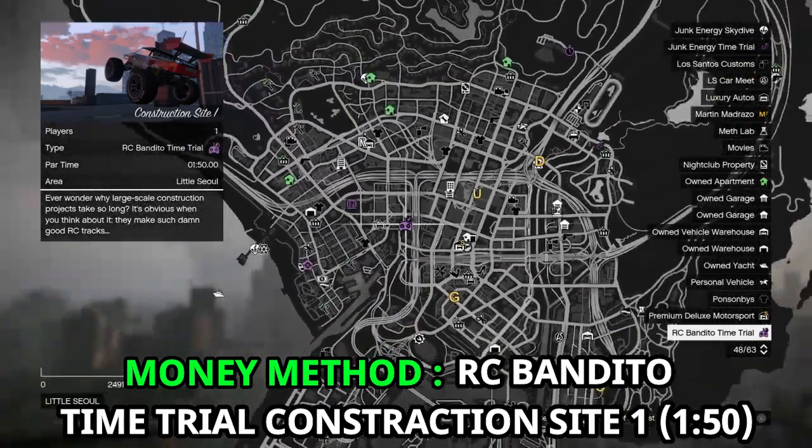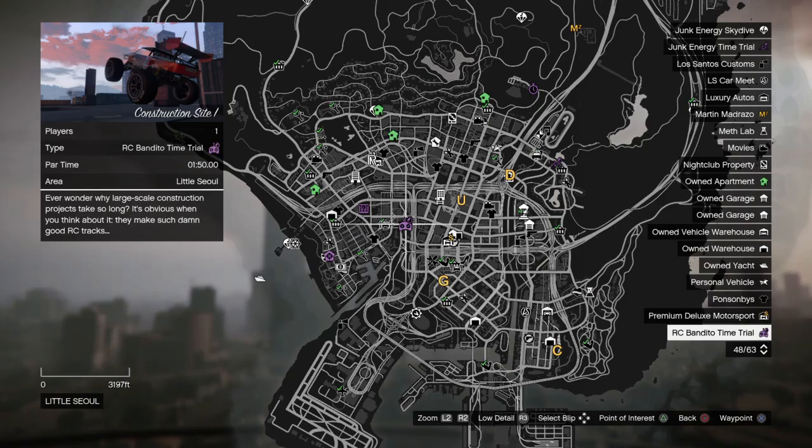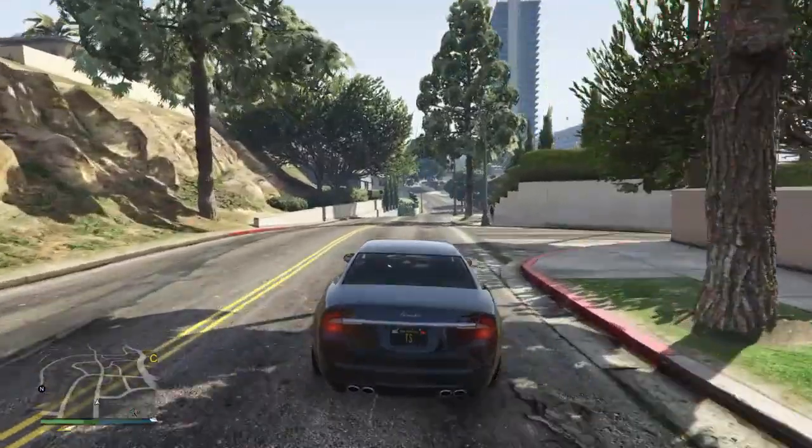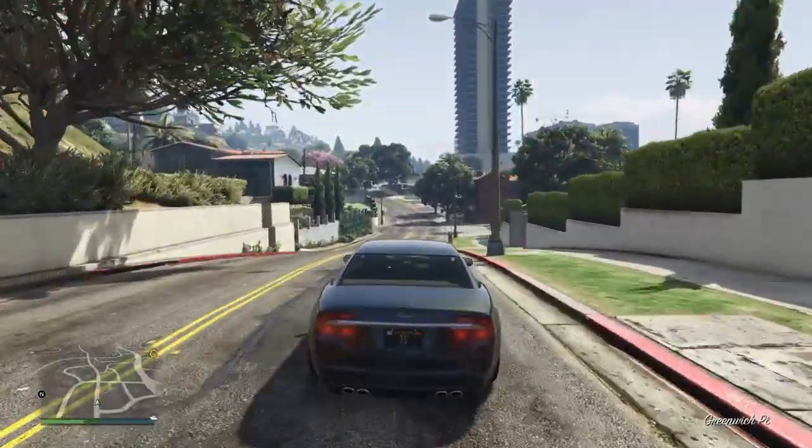Next we have the RC Bandito time trial, which is Construction Site 2. If you're careful on those tight corners and you avoid flipping your car, you can beat this time trial in at least one minute and fifty seconds for an easy one hundred and twenty-five thousand dollars.